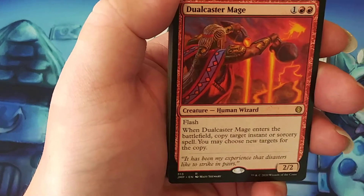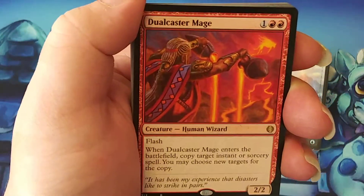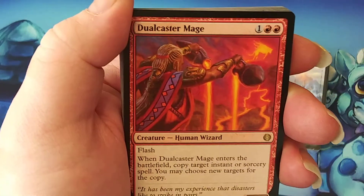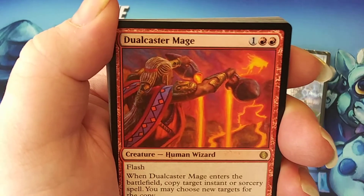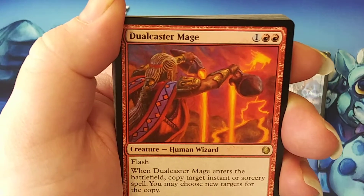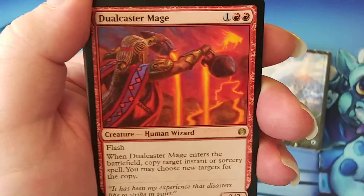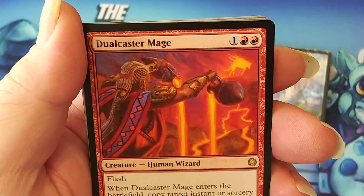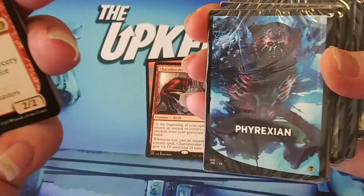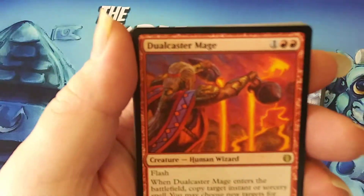Dualcaster Mage — a Human Wizard. Maybe Wizards was the right combination for this one. I did roll some dice and decided some decks — two by dice, two on my own. This one I decided to put together. Originally dual casting was with the Phyrexian pack. For one generic and two red, it's a 2/2 with Flash. Whenever Dualcaster Mage enters the battlefield, copy target instant or sorcery spell — you may choose new targets for the copy.